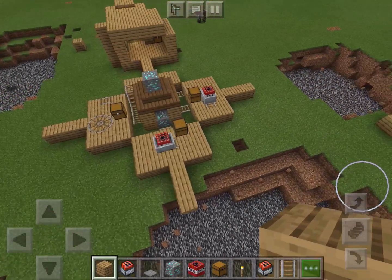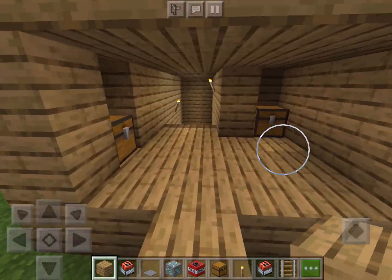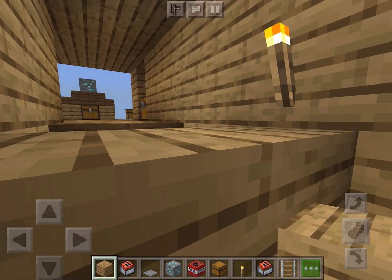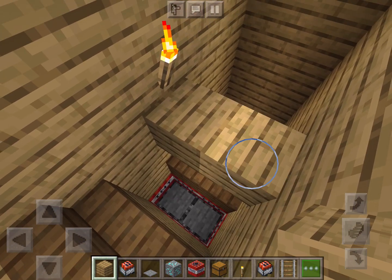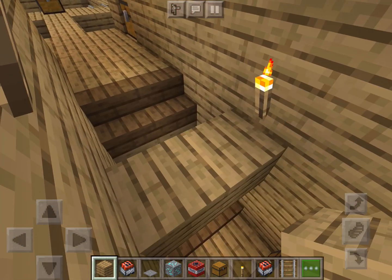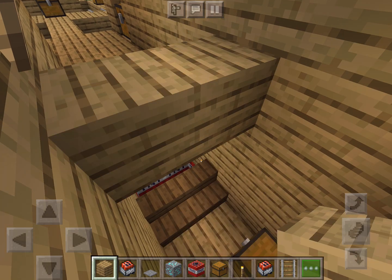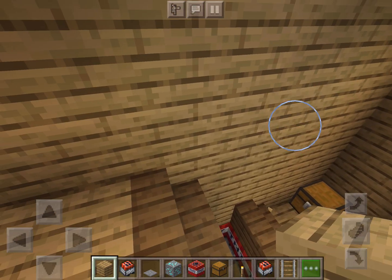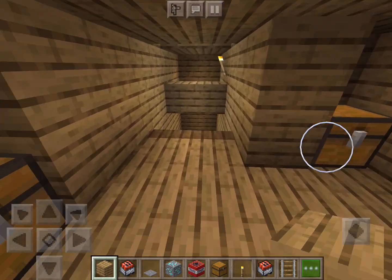Wow, none of my structure actually got blown up — that's kind of surprising. Now I'll show you: I'm running down, then I would cover up this part. If they're not that good at parkour they might straight up just try to walk down and fall. To be extra safe, cover up that much so they can't jump over it — it depends on what map it is.